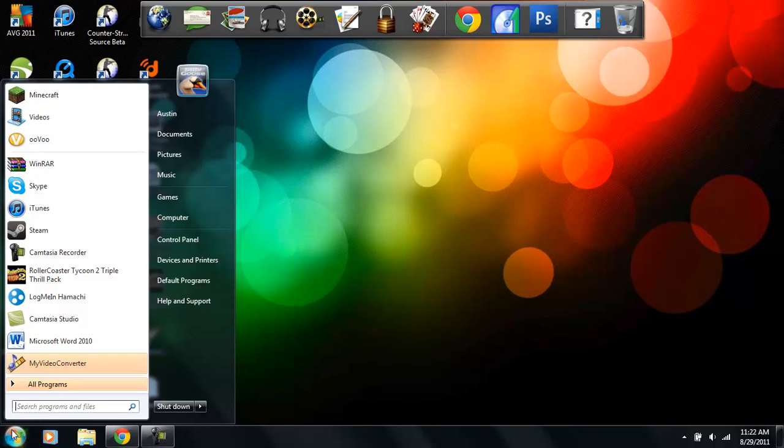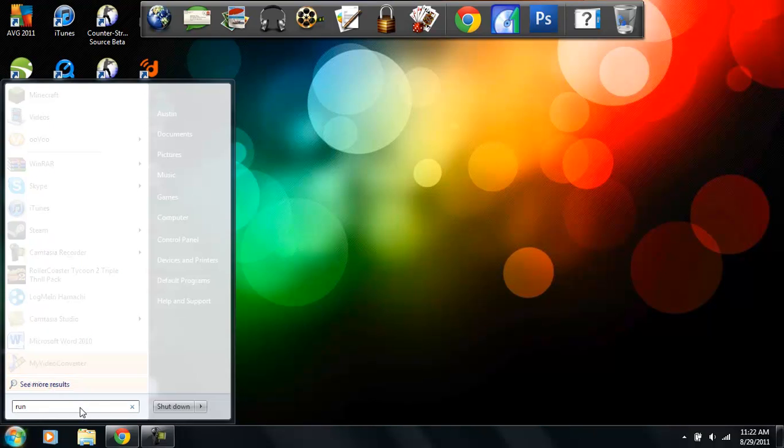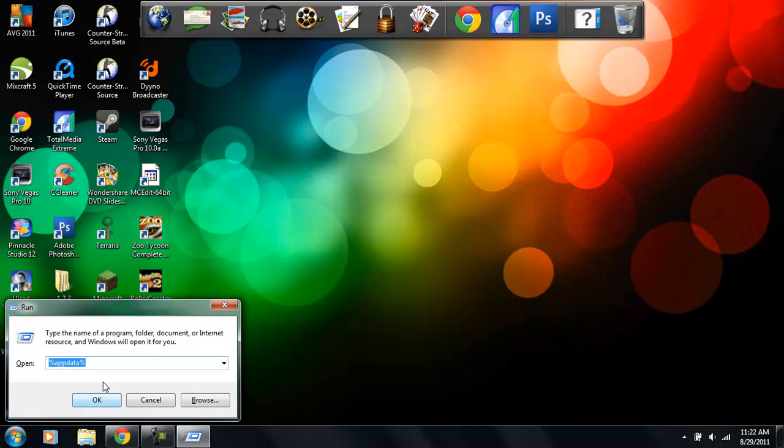So scroll down, don't worry about that. You want to go into your Search Programs and Files, type in 'run,' then hit Enter. You want to go into your Run dialog and type in '%appdata%', then click OK.